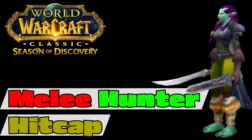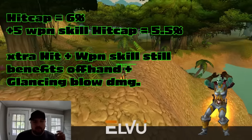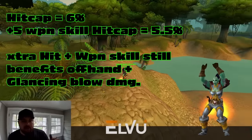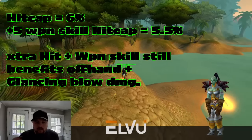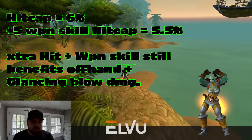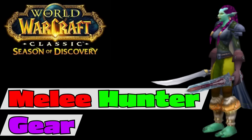Once you pick your professions, you'll want to take one of two paths. As a quick note before we dive into gear: in Season of Discovery, bosses are only two levels above us, unlike WoW Classic where they're three levels above us. So the hit cap in Season of Discovery is 6%, and if you have the plus five weapon skill — like an orc using an axe — it's 5.5%. As a melee hunter, you'll still get soft value over the hit cap since your offhand white hits require much more hit and have glancing blow damage that can be reduced with weapon skill as well.